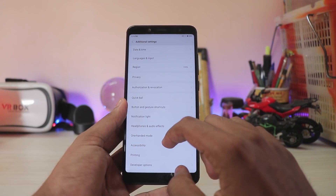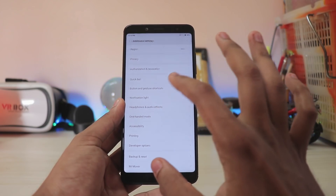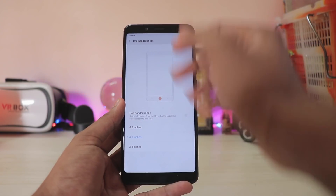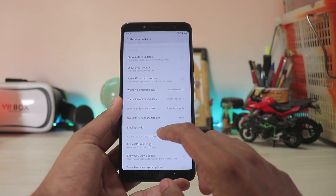In the Security Status section you can quickly toggle Find My Device on and off, check Security Update, and Google Play Protect — all thanks to Android Oreo. Going to Additional Settings: when you have the iPhone X-like navigation gestures, you can't use One-Handed Mode, which is disappointing. Xiaomi should add a different gesture for it, because I really liked using it on this massive six-inch display.